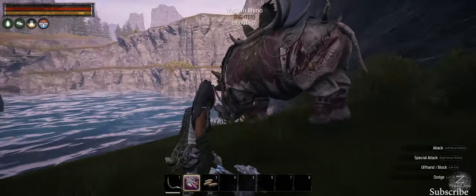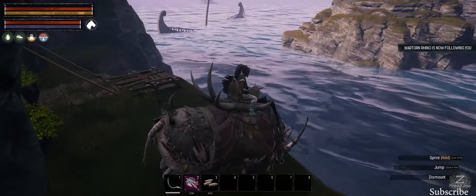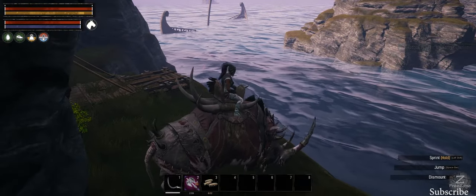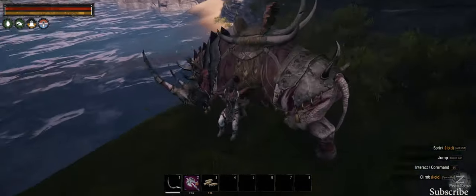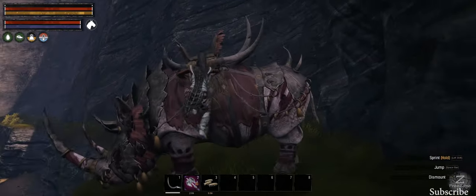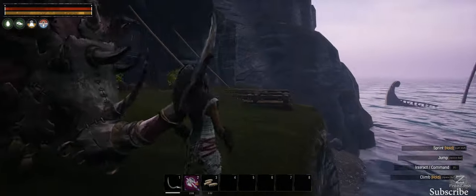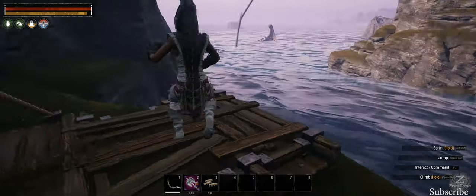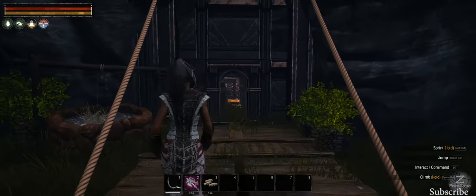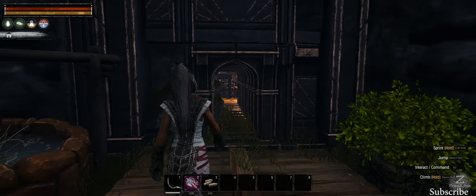I wanted to show you guys this rhino too — that animation of climbing up on it is fantastic. They need something like that with the horse as well. Just getting off is normal but I like that mounting animation. So let's get straight into this, because behind me you can see we've got a drawbridge here, and the drawbridge is going to be the main defence other than the door stack. The doors have been taken off just to make this a little bit easier.